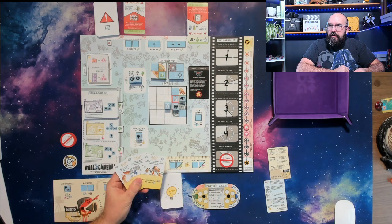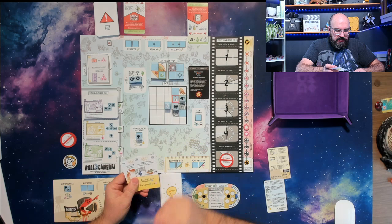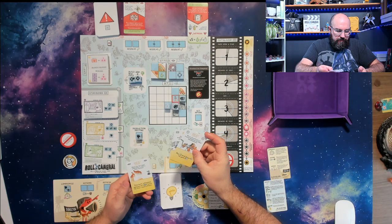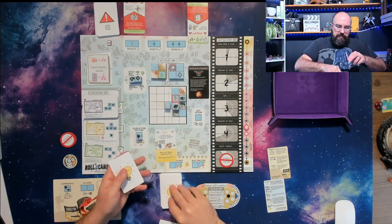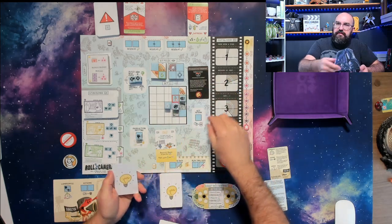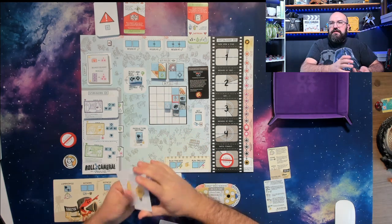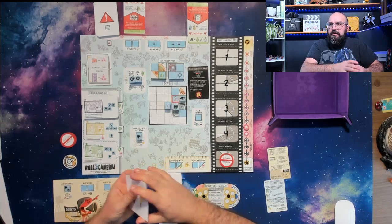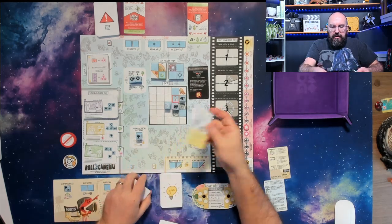I have a one in three chance for my chosen card to get picked. What do I want to pick? I'll go with discard a scene and gain money or quality. I'm not even going to look at the two that I draw from the deck, because it doesn't matter because of this production company — the 'Blindfold Media.' Then we shuffle these, draw one, and play it. And I got mine — cool!